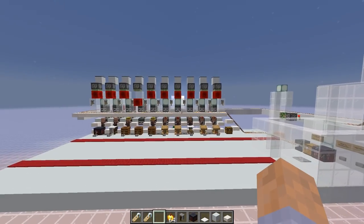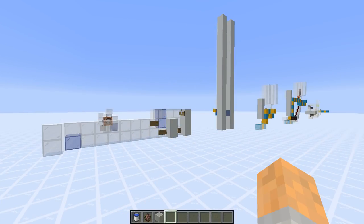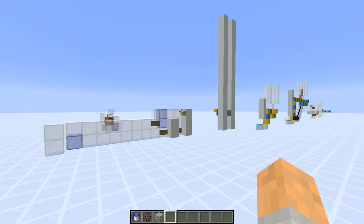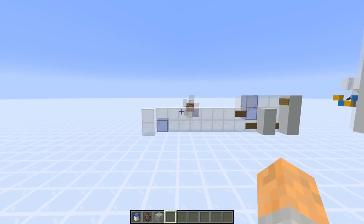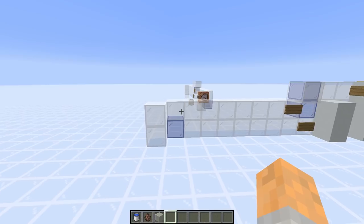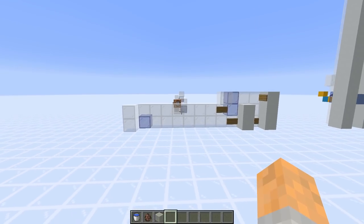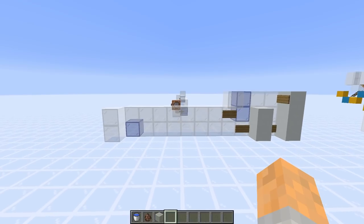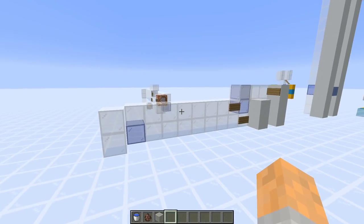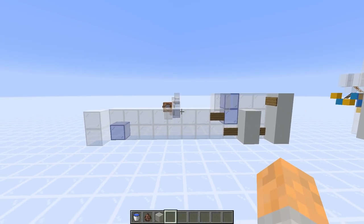That is the demo for how this villager trading hall works. Now for the build tutorial, I've got a whole bunch of things built up. I'm not going to do a block-by-block tutorial based on that exact design, because in your base you'll have different spaces and constraints. Instead, I'm going to show you each of the different modules and some options, so you can bend this design to what you need in your world.